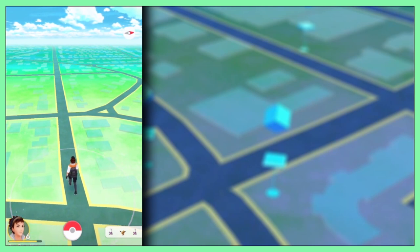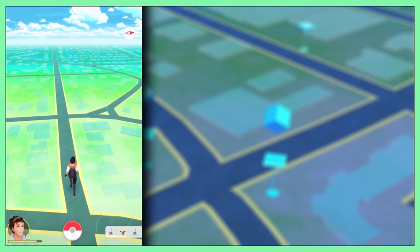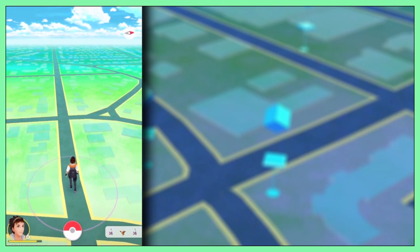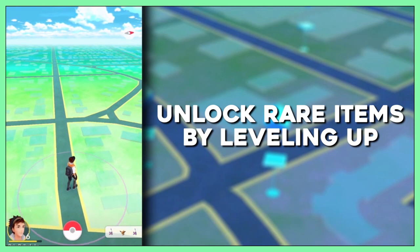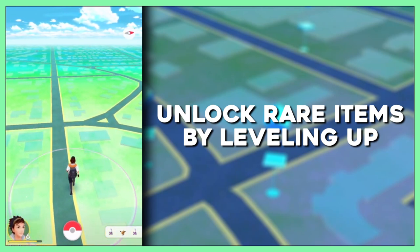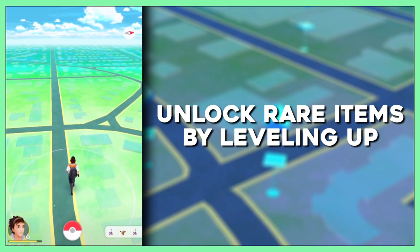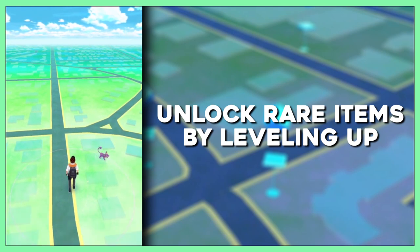There are other cool items like incense and incubators. I have not seen a single one at a Pokestop, and I'm fairly certain you can't get these from Pokestops. To get them you'll either have to level up or buy them. On level five you get an extra incense, and if you still have your starting two you'll have three. You also get another incubator to help hatch your eggs more efficiently.